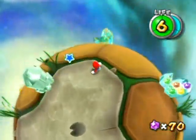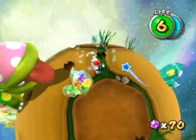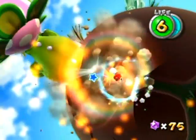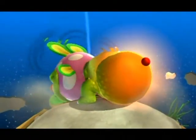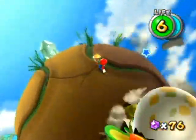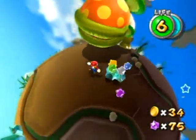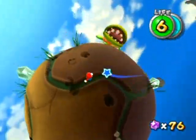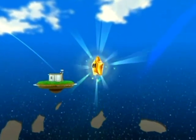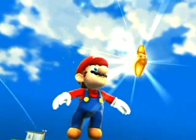Looks like we have a baby piranha plant to fight, and it's pretty large for a baby. Just spin at its egg portion to attack it. He can't turn as sharply as you can - that's the trick to getting around him. I like how his footprints are around the planet, it's a nice little touch. He can reform the egg and now he's really ticked off. If you shoot those things on the ground with star bits you can get some coins.